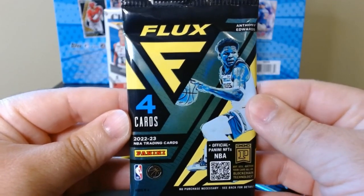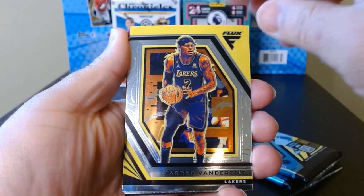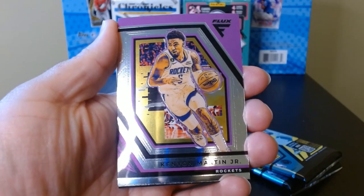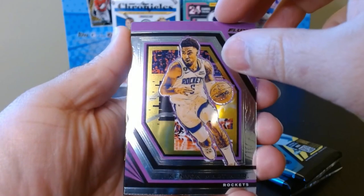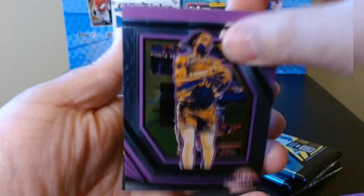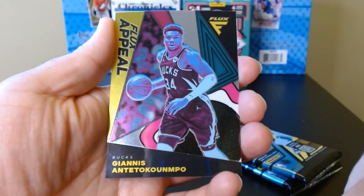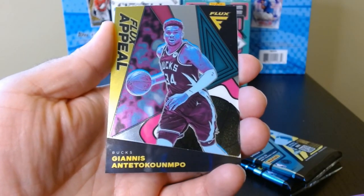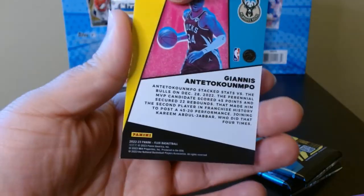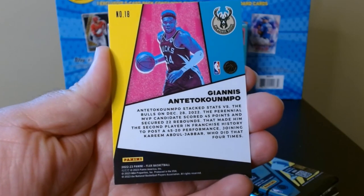Pack number two. Jared Vanderbilt. I guess I don't know what the difference is between purple ones, green ones, or whatever — I'll kind of figure it out. There's Kuminga. And we have a Flux Appeal — Giannis Antetokounmpo. That's a nice-looking card. There is the back.